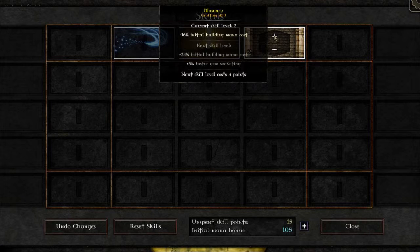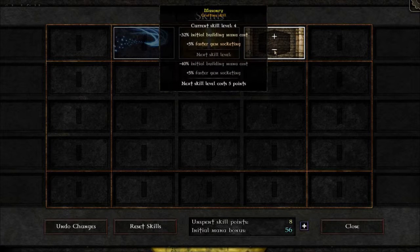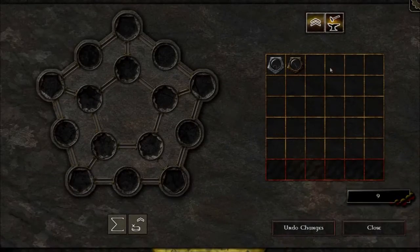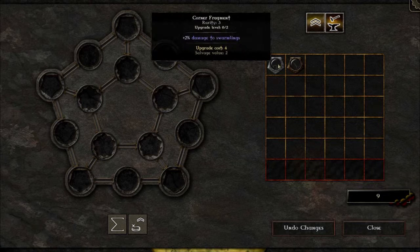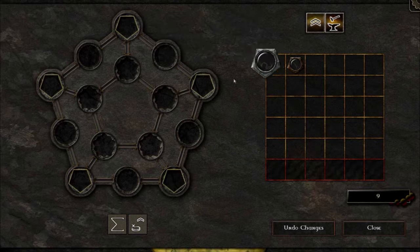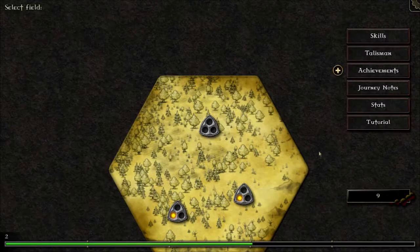5% faster gem socketing — sure. I still have quite a few points actually. But yeah, it does severely affect your mana level as well. Three buildings. Talisman: socket fragments into your talisman to gain various battle bonuses. You can spend shadow cores to upgrade your fragments or destroy them to gain shadow cores in return. We've got a corner fragment — plus 2% damage to swarmlings. And this one is plus 3% damage to reavers, and plus 0% maximum freeze charge. They're both corner fragments so they have to go in corners.